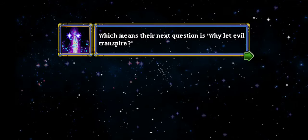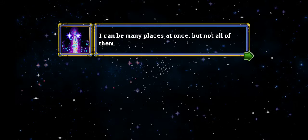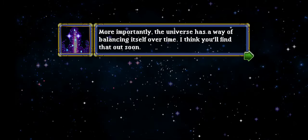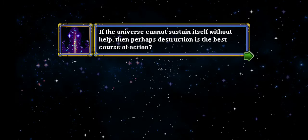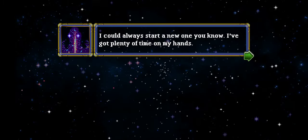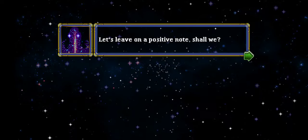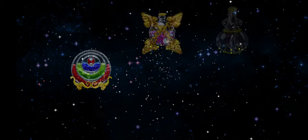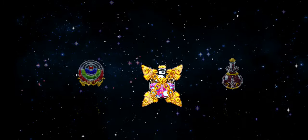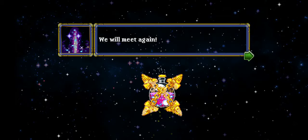Which means then, the next question is, why let evil transpire? It's not that simple, of course. There's a lot of evil out there — you have no idea. I can be many places at once, but not all of them. More importantly, the universe has a way of balancing itself over time — I think you'll find that out soon. If the universe cannot sustain itself without help, then perhaps destruction is the best course of action. I could always start a new one — I've got plenty of time on my hands. For what it's worth, I hope it doesn't come down to that. I do enjoy these little chats. Let's leave on a positive note, shall we? One more relic coming up.